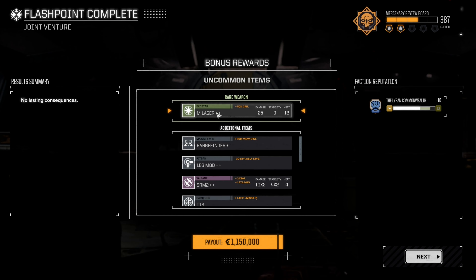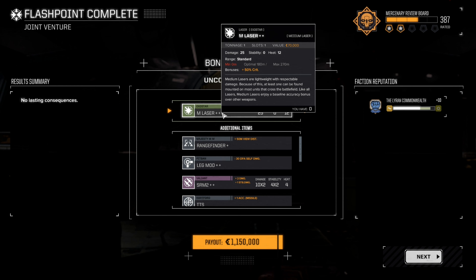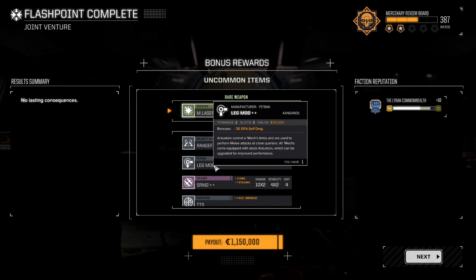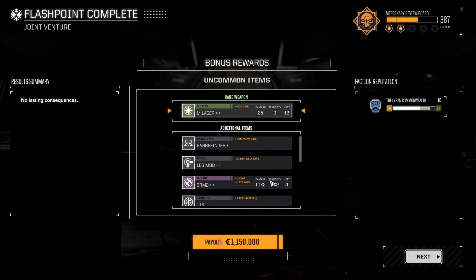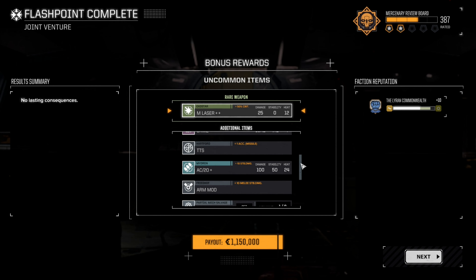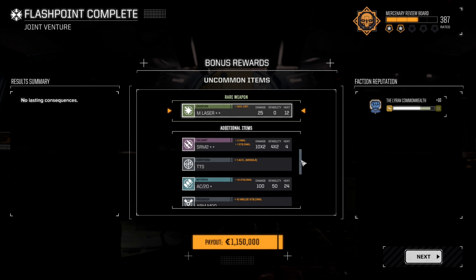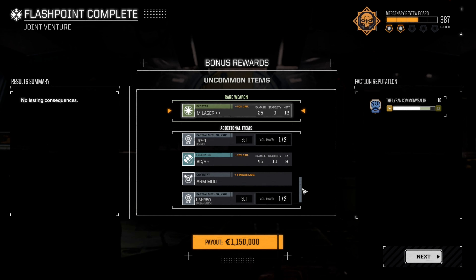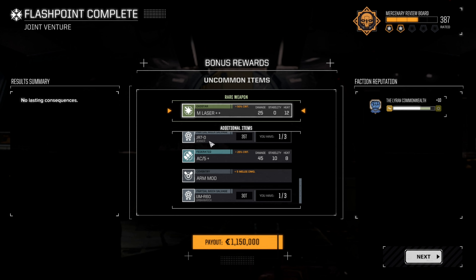We got ourselves a rare medium laser 2, a range finder, leg mods, less death from above damage, SRM 2, missile targeting computer - that's going in Belkeg's mech right now - AC 20, arm mods for more melee stability damage, Jenner parts, AC 5, urban mech parts, and an arm mod. Nice.